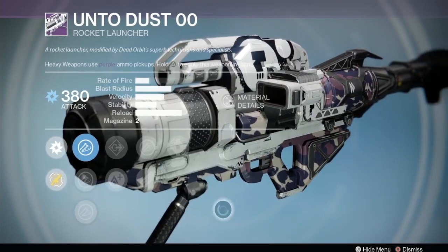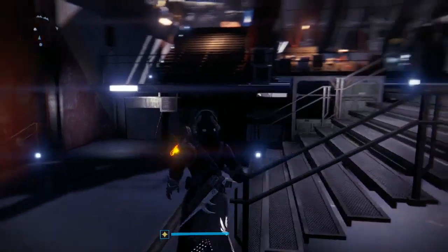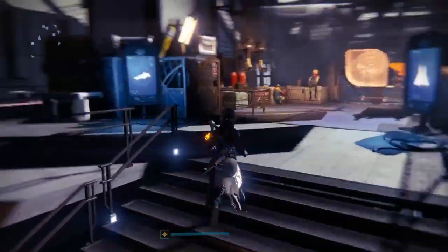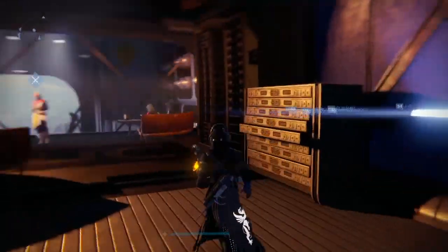The Dead Orbit rocket launcher has Grenades and Horseshoes, Tripod, Javelin, Flared Mag, Warhead Verniers, and Countermass - good perks on a bad rocket launcher. That's kind of the name of the game with that one. There have been other rocket launchers just this week that I've seen that have been better.